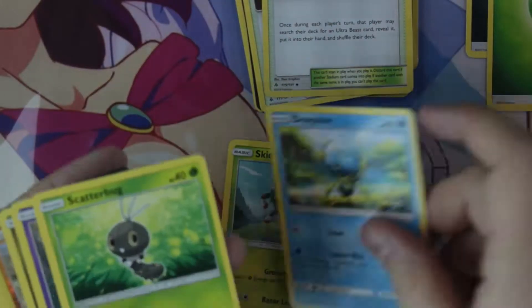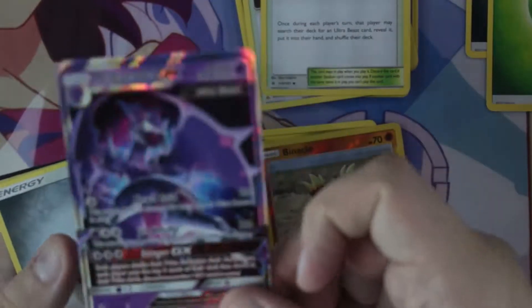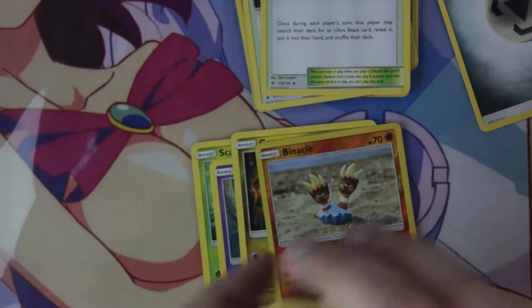The Greninja will be awesome, just because Greninja is awesome. Hey, at least we got a holo out of it, so it wasn't a total loss from this box. And Weavile again.